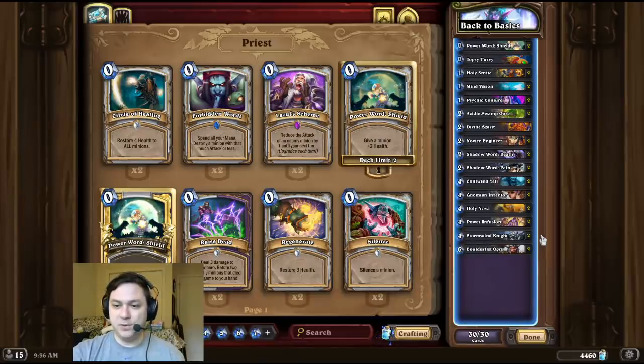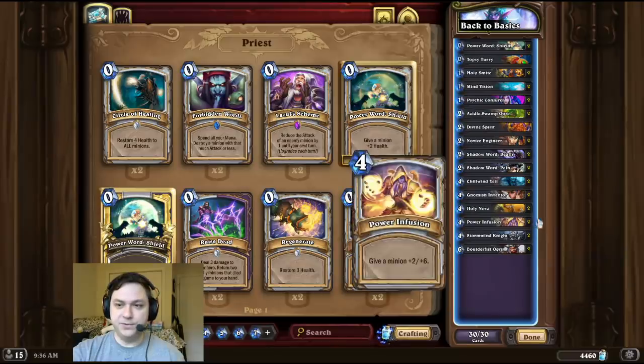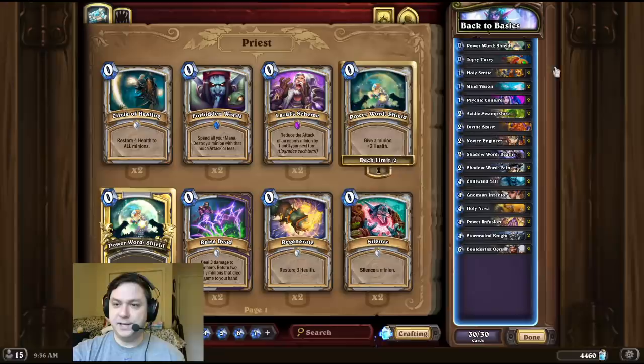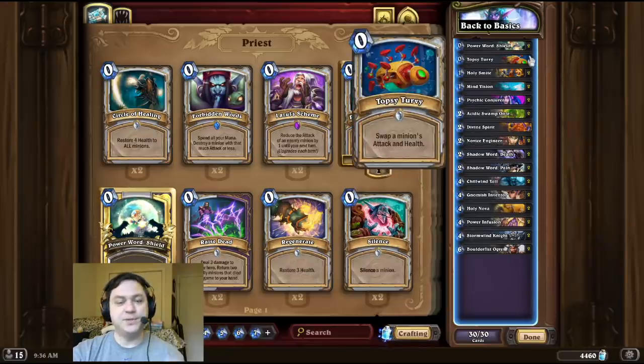For the combo, we're going to play a Stormwind Knight. We're going to buff it with Power Infusion and Double Powerward Shield. And then we play a Divine Spirit and a Topsy-Turvy for the 30 damage OTK.